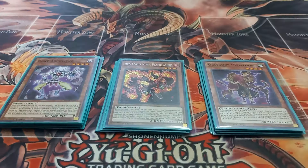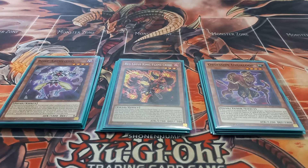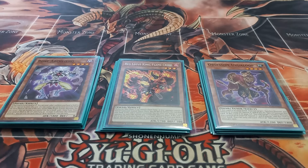Next I play one copy of Bone Archfiend. Bone Archfiend has the effect that if it's in your hand or graveyard, you can send a card from your hand to the graveyard to special summon it — though you cannot discard a Bone Archfiend to summon that same Bone Archfiend. It also has the effect where you can send a Resonator from your deck to the graveyard to target a monster you control and increase or decrease its level by one. The effect that locks you into dark dragon synchros is its effect to summon itself.